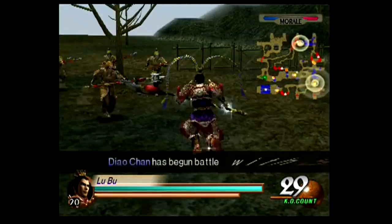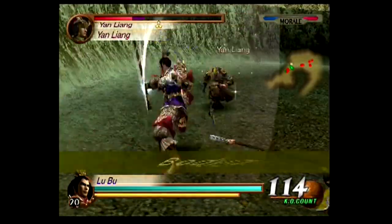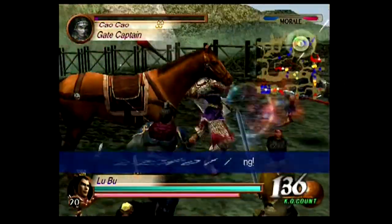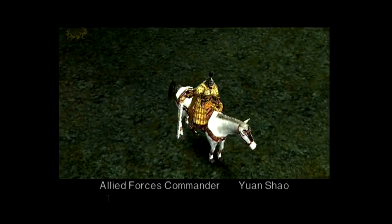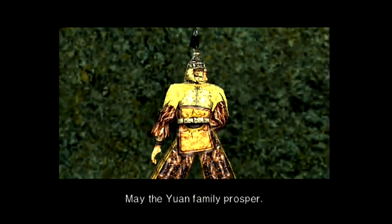Bodyguards are now levelled up separately from your character and have their own set of equipment and items. Since they start off so weak, they are constantly getting killed. Defeated bodyguards don't gain points at the end, so I just ignore them and leave them for later, which will cause me problems. Further west I take the gate captain. To the north is another gate to claim. I follow the mountain path to the north-east, taking out Yan Liang on the way. Starting off with max stats, I'm demolishing these guys.